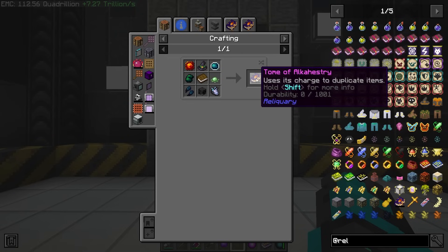To do this we're going to be able to utilize the Tome of Alcastery inside of some RF Tools crafters and we should be able to use that to automate this successfully, provided that we give it enough redstone of course.